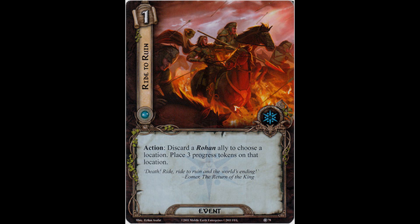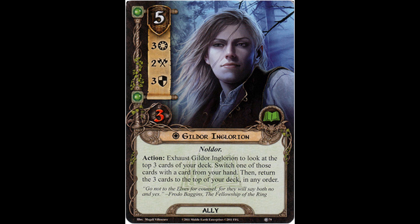Well, up first is a five-cost ally, Gildor Inglorion. Three willpower, 2 attack, 3 defense strength, and 3 hit points. Gildor is Noldor. Action: exhaust Gildor Inglorion to look at the top three cards of your deck, switch one of those cards with a card from your hand, then return the three cards to the top of your deck in any order. Wowza! What a beefy ally — in fact, he's got better stats than some heroes.